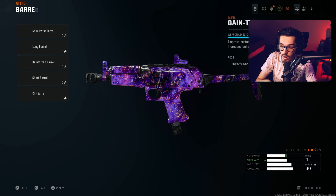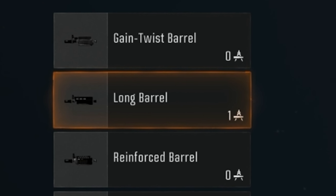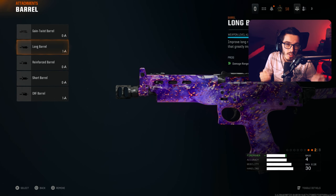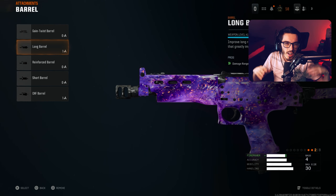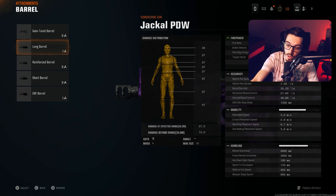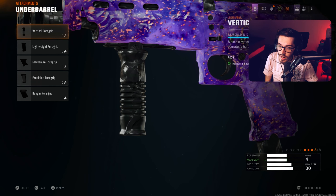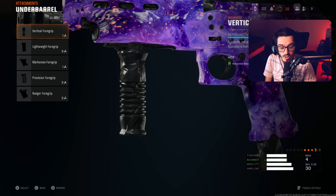The third attachment is the barrel — we have the Long Barrel on today. For SMGs, this definitely helps because the damage drop-off is pretty quick when shooting towards the mid-range area. This is going to help that damage range a lot. You don't actually see the details in the stats but just know your damage range is going up — that's why there's a little green bar of firepower.